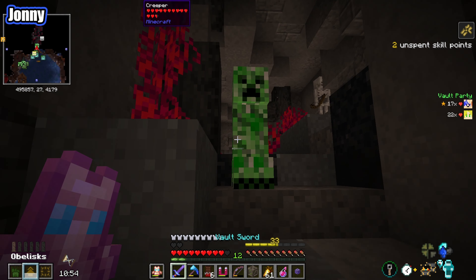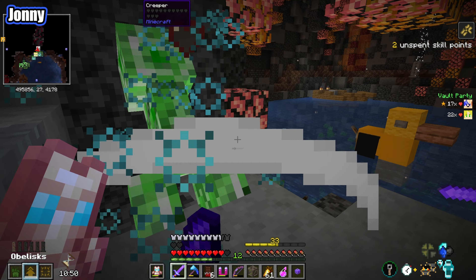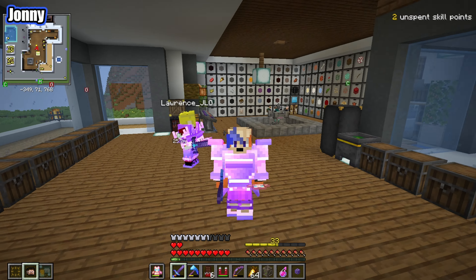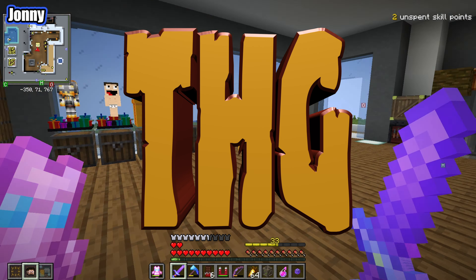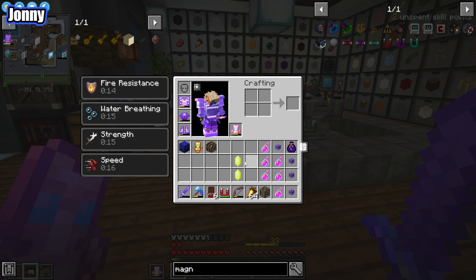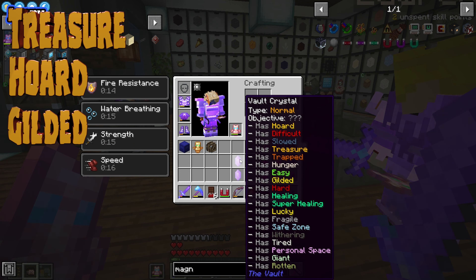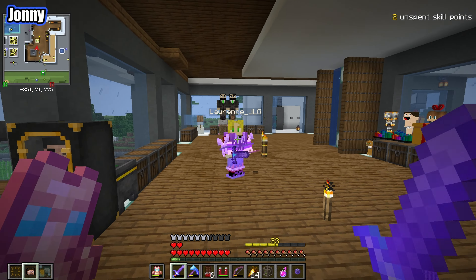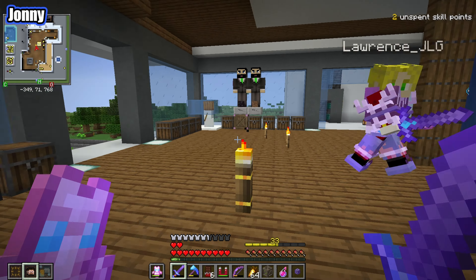There is a creeper right next to you - hiding, you can't see me now. So today we run our first THG vault. If you don't know what a THG vault is, it is a treasure hoard and gilded vault, so it's gonna be just full of gilded chests. So many chests - it's gonna be so nice.